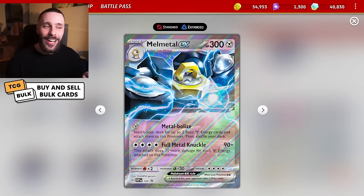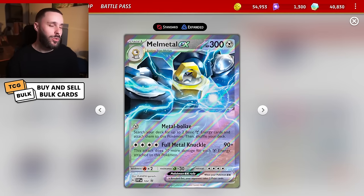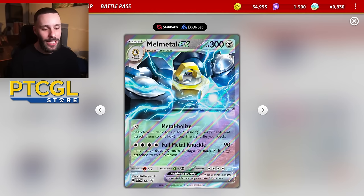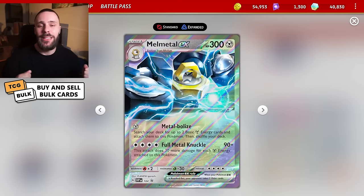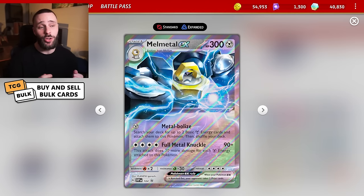It actually goes pretty nicely with Metang, because you have the Full Metal Knuckle attack, which is 90 plus 30 for each Metal energy attached to this Pokemon. It also has Metabolize, being able to get two basic energy cards from your deck and attach it straight to the Melmetal if you are struggling. But more importantly with this card, it has two very important stats.